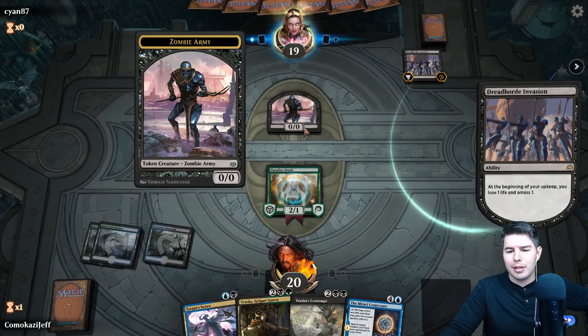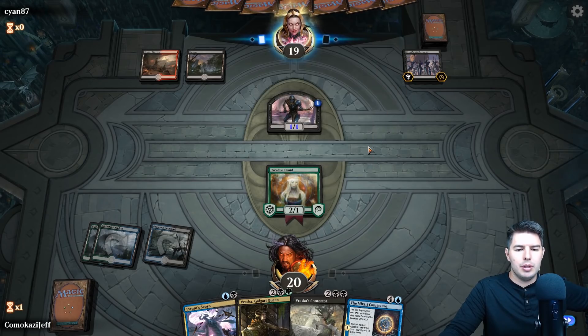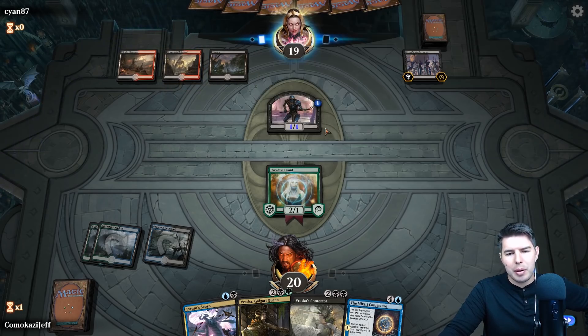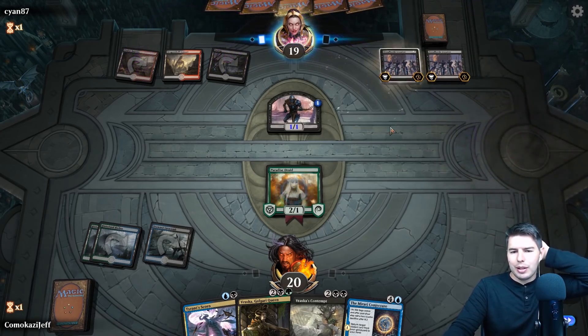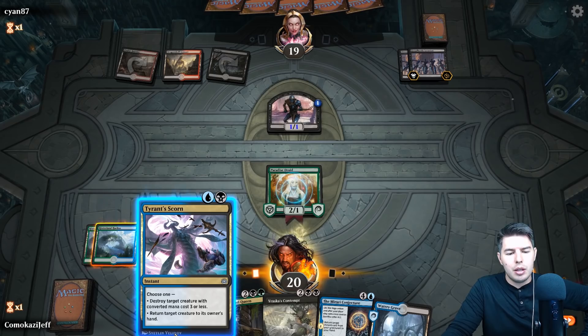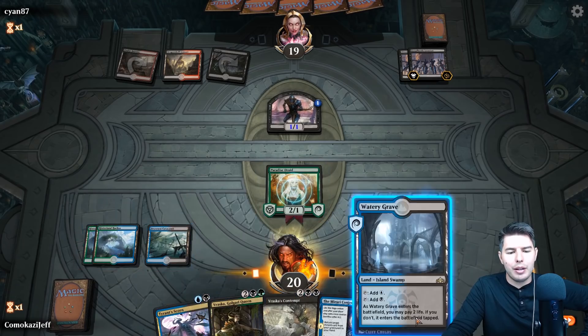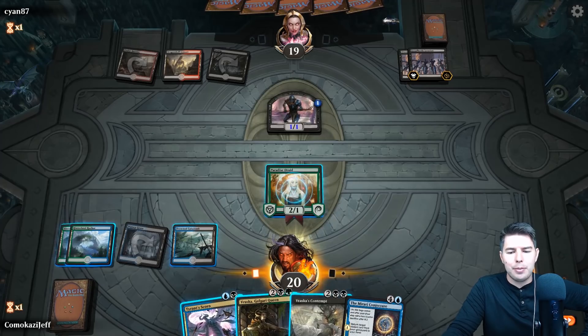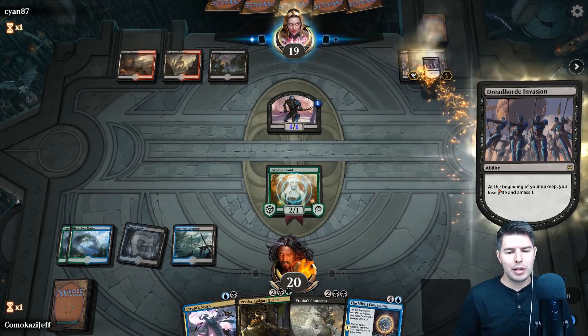It's interesting that it gives us the zombie token before the response window — if we already had a response in, would we be able to kill the zombie token before it gets counters? That doesn't quite make sense to me. We have Tyrant's Scorn which is pretty good. I'm debating whether to play Vraska here, but let's just play a land tapped and pass the turn, then use Tyrant's Scorn to get rid of the zombie token once it gets bigger.